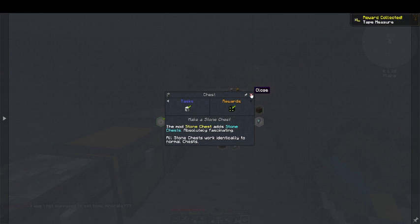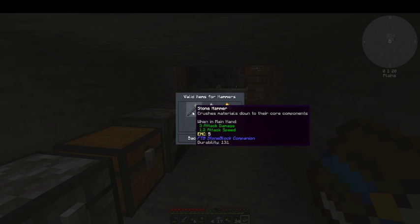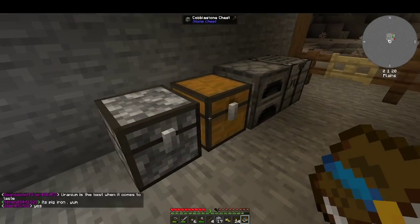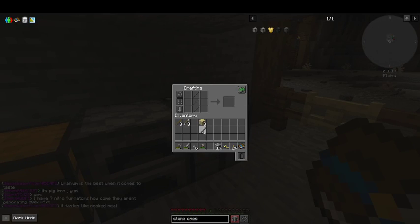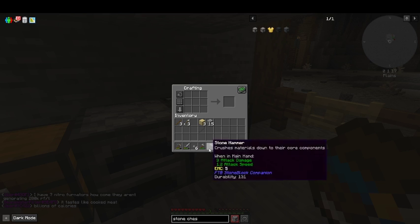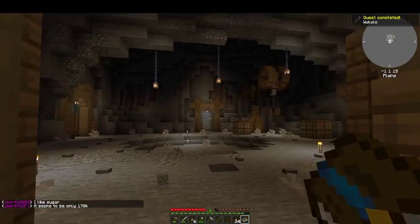I've got a tape measure, which is great for me to count blocks with later. I need to make a crook and I need to make a stone hammer. Stone hammers do a three-by-three — I was trying to make one earlier and forgot the crafting recipe. It's just these four: three down in the center and then off to the sides. This works very similarly to your stone pickaxe, and I also made a crook. We should be in a better spot.